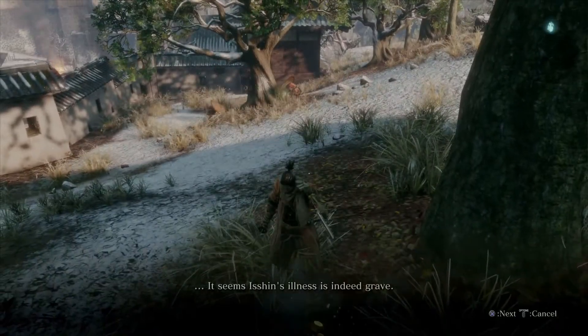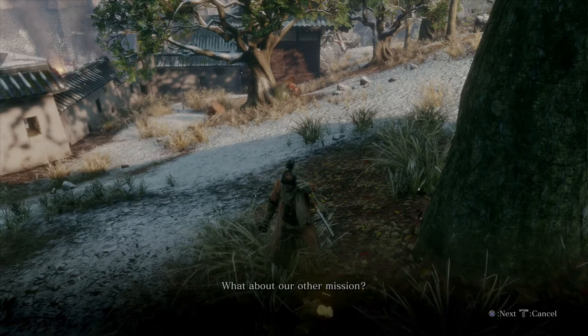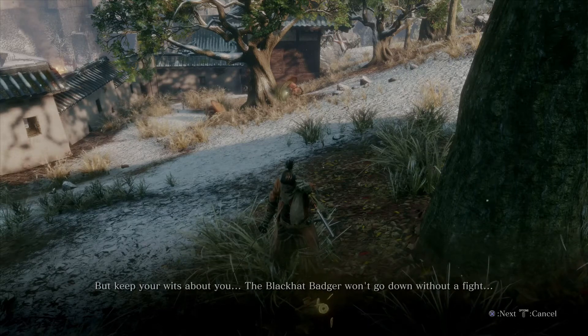Eavesdrop on these guys: 'The land of Ashina will not last much longer, even with Genichiro on our side.' 'What about our other mission?' 'Black Hat is fighting like a demon by the serpent valley side of the castle.' 'Then that's where we're going next, but keep your wits about you — the Black Hat Badger won't go down without a fight.'